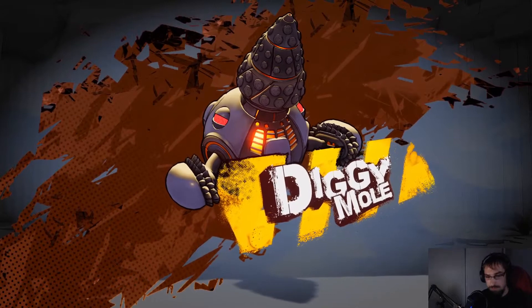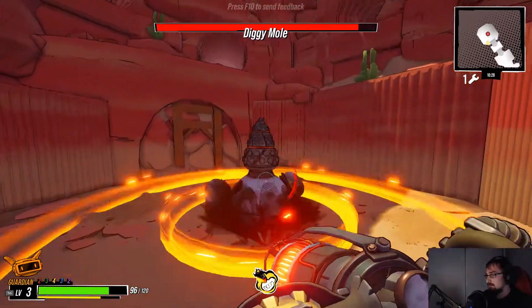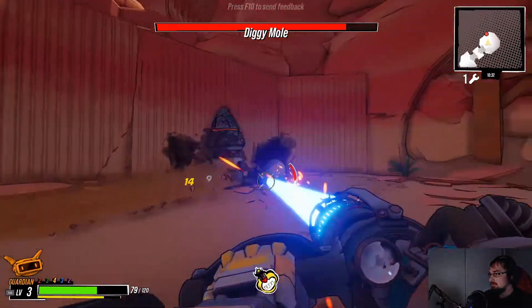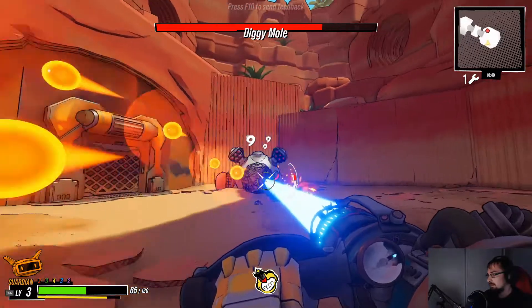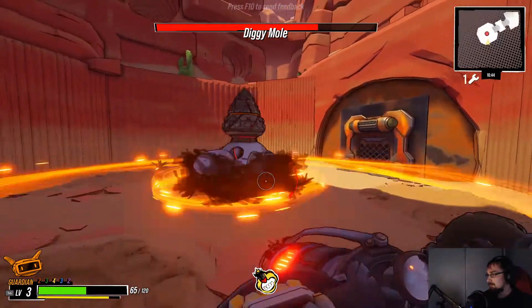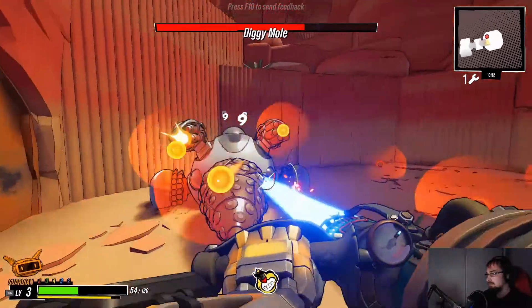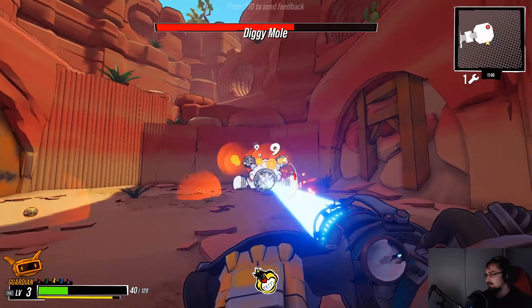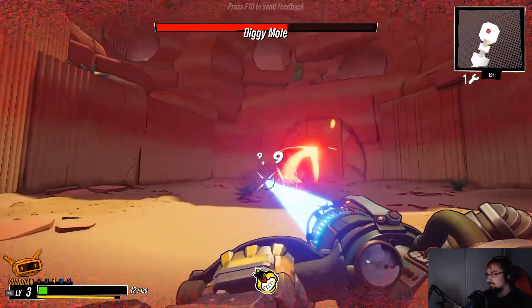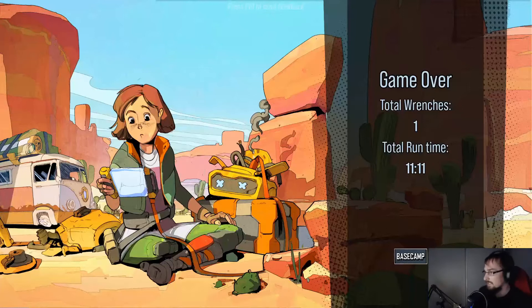Oh okay, I think we got a bit of a mini boss here — or a boss in general. Oh that hurt. Okay, definitely a different boss. Nope, stay away. I don't think we're gonna survive this. Nope, I think in the first possible run we're both gonna die. Oh boy, yeah we're done. Got wrenches, total run time was 11 minutes, but the boss — we were not prepared for that.